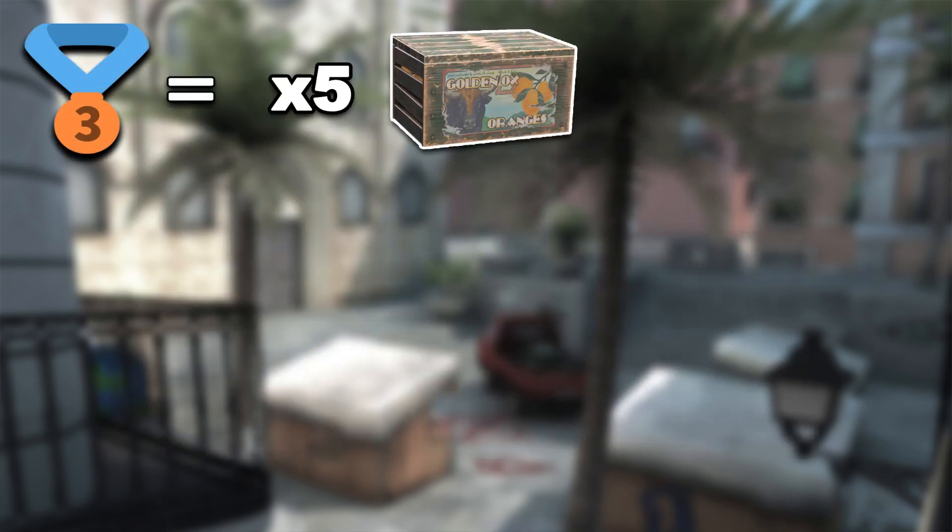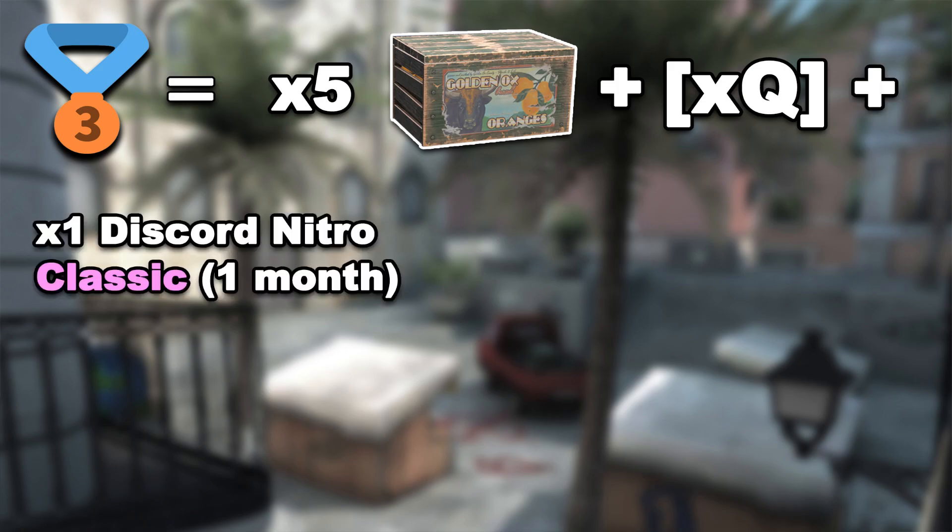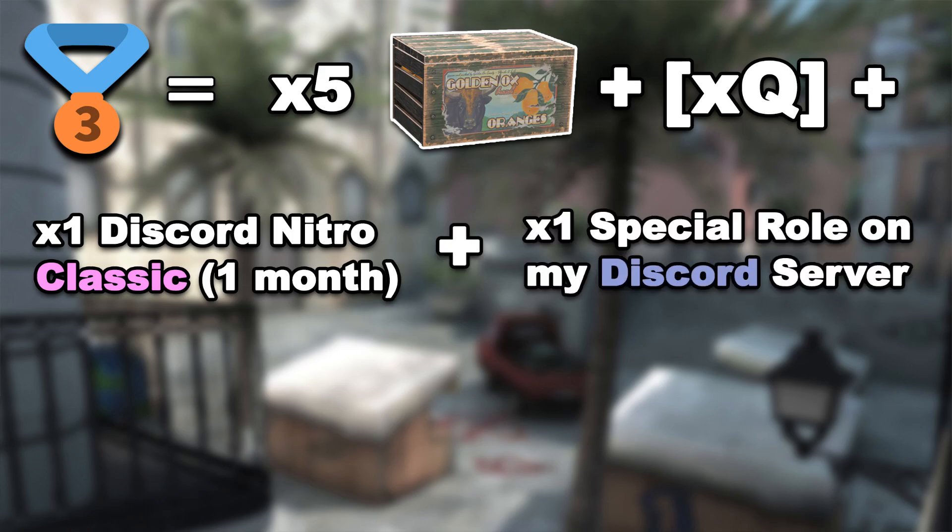Here are all the prizes for third place: 5 Spring Fair Cases, XQ Clone Tag — this is a legendary Sea Ops Clone Tag, I actually was in this clan back in 2019 — Discord Classic Nitro for 1 month, and a Special Role on my Discord server.